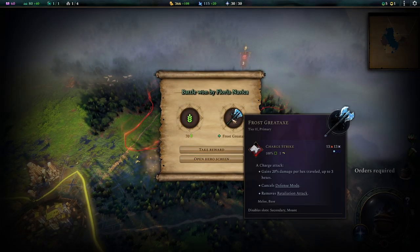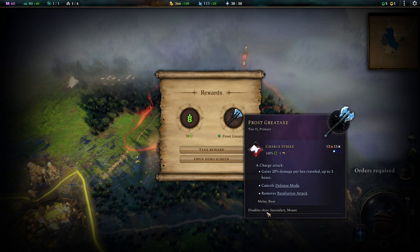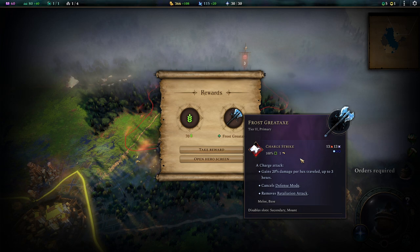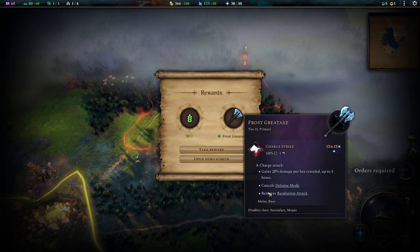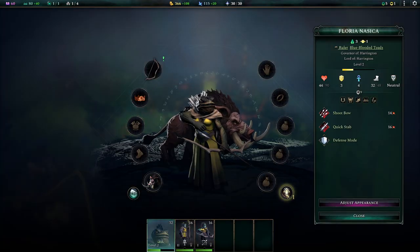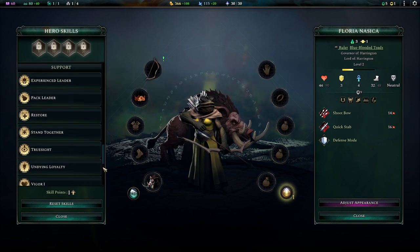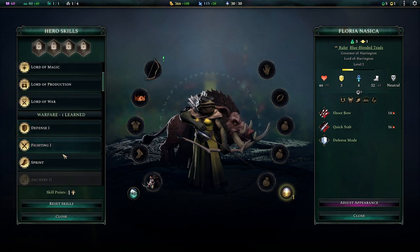Now let's do the leveling up. Since we are feudal, and only because we are feudal, we have some extra options here. Otherwise you would pick from warfare, battle magic, or support. You can mix and match as you like - whatever you think is cool, you do that. You don't have to go all fighting. We start out with archery one which doesn't show up anywhere here, but we have it because we're going to be able to do archery two eventually, but we have to spend one more warfare skill point to unlock it.